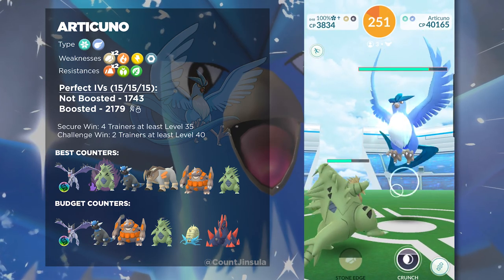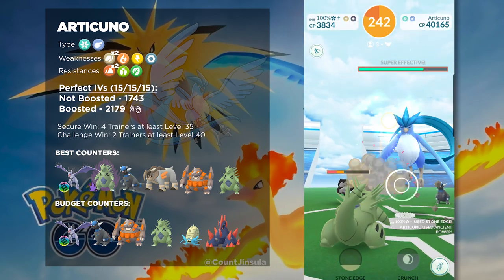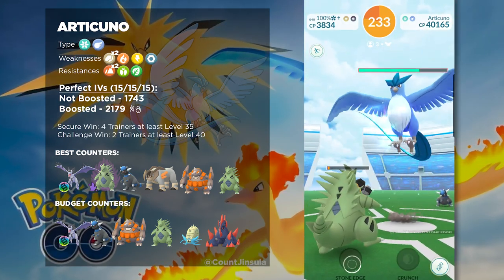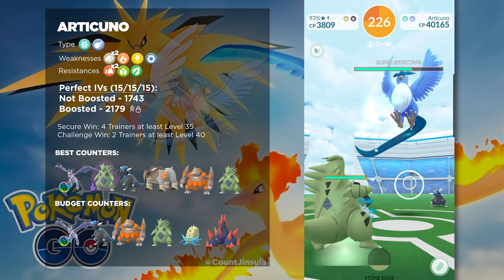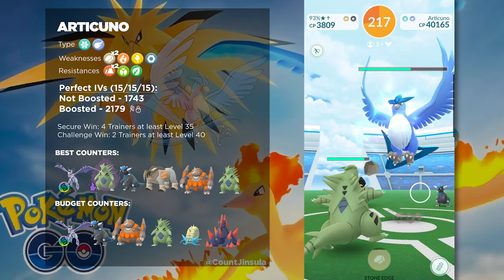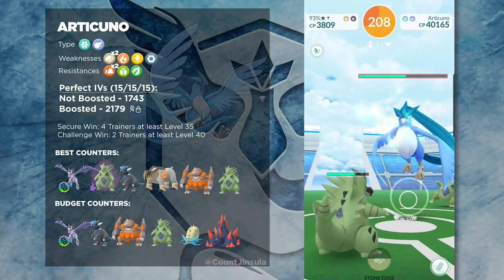One final note: Articuno does have a Shiny form that is readily available. The Shiny rate from Legendary Raid Bosses is of course 1 in 25, and considering that Articuno does not often make an appearance in Raid Battles, getting this Shiny is actually a pretty good collector's item. It is also one that Shiny hunters are always looking for, so if you are looking for a really good trade chip, then Shiny Articuno is definitely something you should farm up. There are always players out there who are requesting Shiny Articuno, and maybe it's because of the collection value of it. So for that reason, I tend to farm up this boss as often as I can whenever it is in Raid Battles.